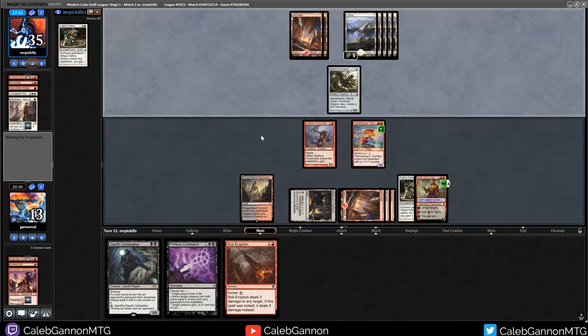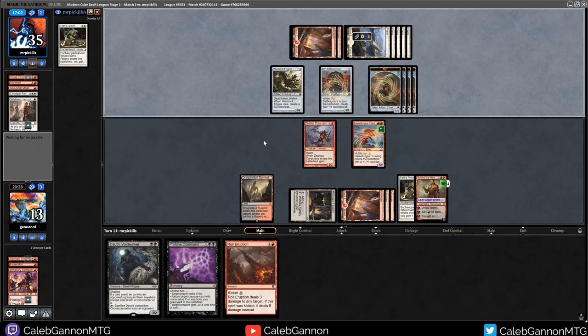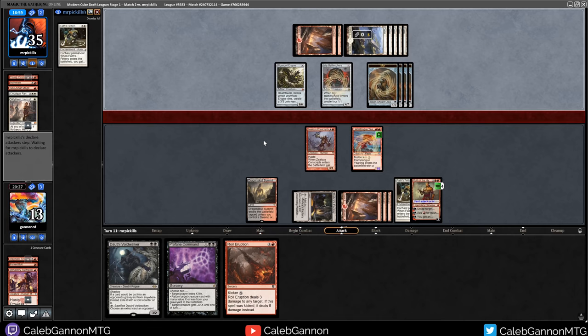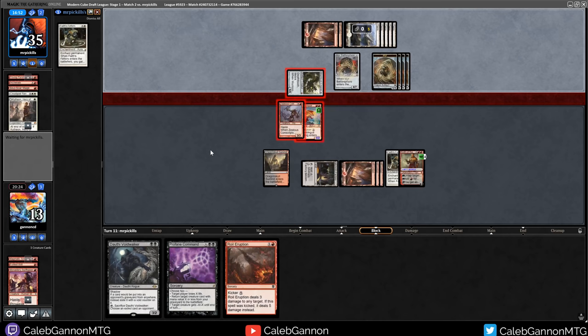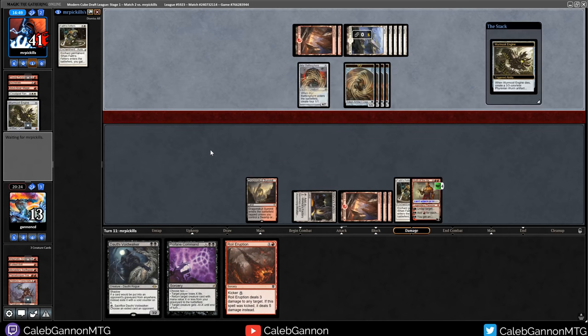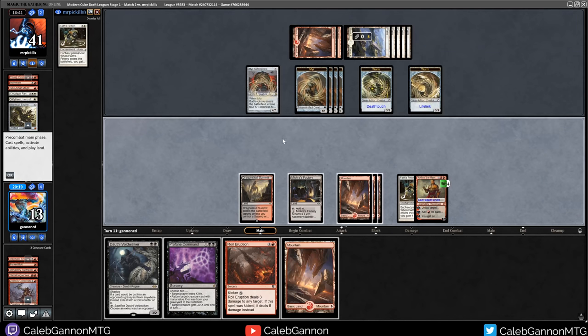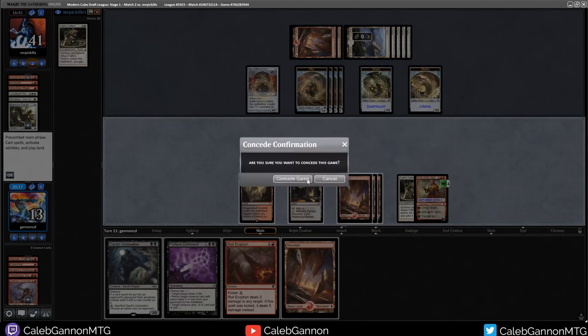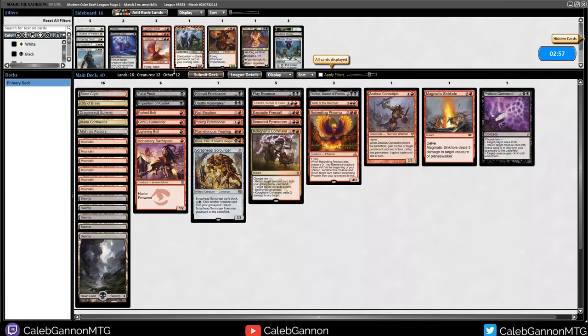They're going to attack for six. I could chump with Monastery Swift Spear now - I feel like that might be worthwhile. Black - Flametongue Yearling! We're definitely going to kick this once. This is going to do three. I'm just shy of doing everything. Now I probably just double block Worm Coil. Wait, they didn't give Kithian Indestructible. Now there's hope. I just double block Worm Coil and hope that goes through. I can't believe they didn't just save him. We're still back to dead. I have to block now because Myr Battlesphere does eight to the face.